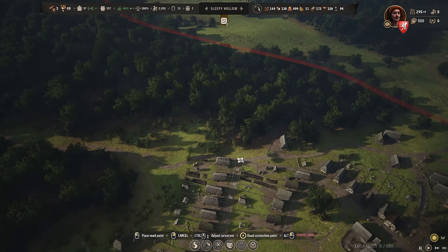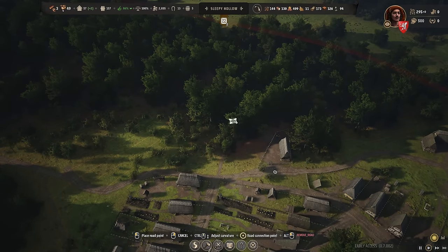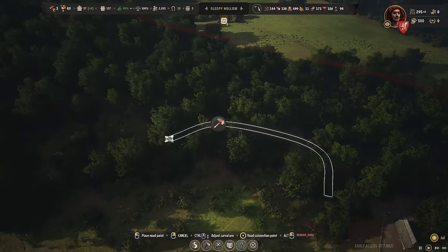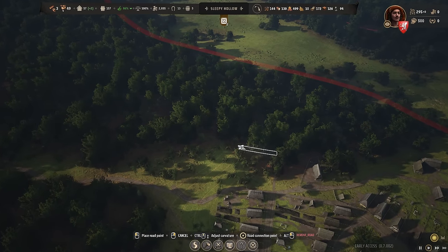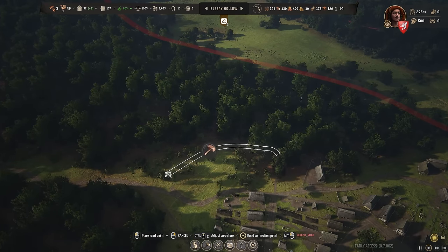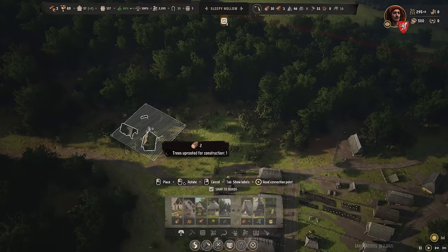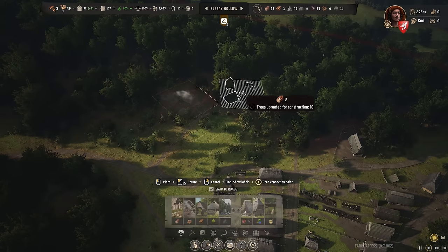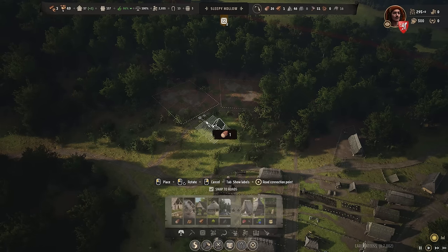Except for this area just beside the king's road, let's make a crossing here that continues right into this forest area. In here we're going to make a nice lumber industry. I need to be careful because of my province borders — I won't be able to cut trees beyond that. I'd like to build two lumber camps as priority number one and two, together with another woodcutter lodge.